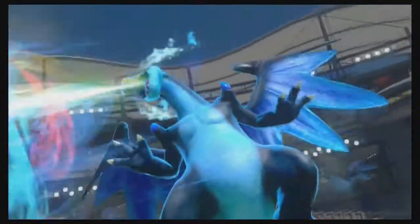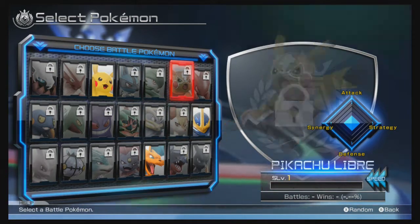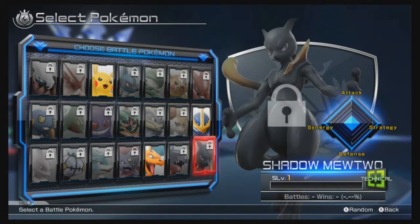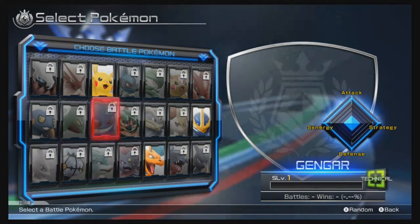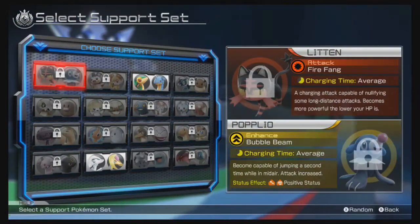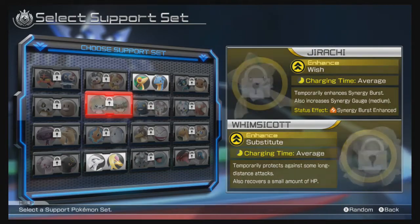In terms of raw content though, the demo falls a little short. You can pick between one of three fighters — Pikachu, Charizard or Empoleon. There's only two support sets, another mechanic that's easy to use but the demo forgets to teach, with a second chargeable gauge and abilities that range from offensive to defensive depending on your playstyle. As for arenas, there's just the one, not that they tend to make much difference in the Wii U version. And while you can see all the other fighters and supports locked away, the roster has barely expanded in the last few years.